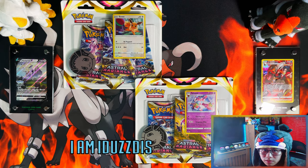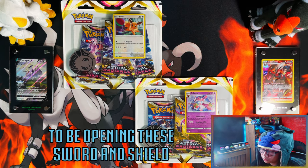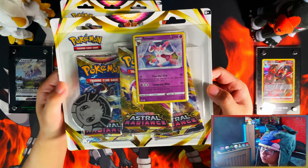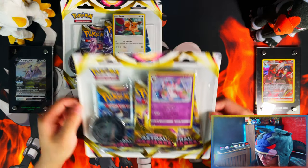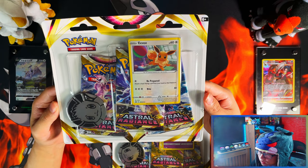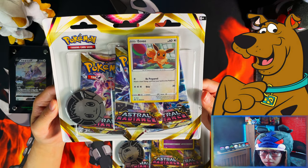Hello ladies and gentlemen, I'm Lathus. In today's video I'm going to be opening Pokemon Sword and Shield Astral Radiance 3 Pack Blisters. We have a Sylveon Promo 3 Pack Blister and we have an Eevee 3 Pack Promo Blister. So without further ado, let's get it.